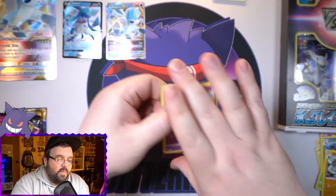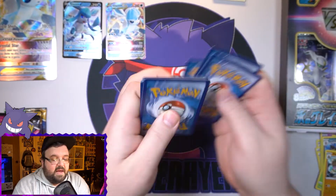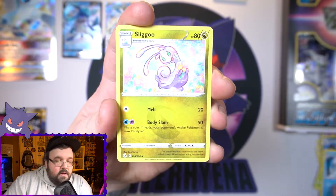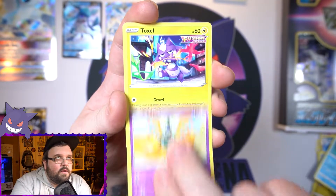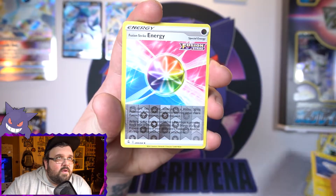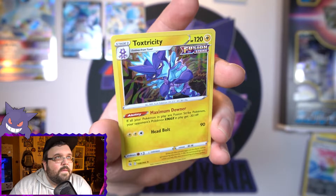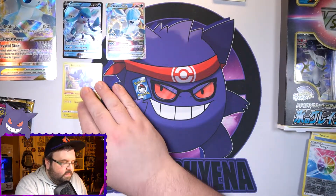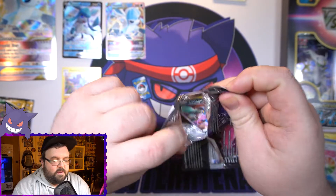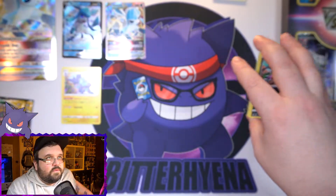Fusion Strike — let's go, I want that Gengar card so bad. We've had some pretty good luck with Fusion Strikes; first pack I got that Mew V alt art. We've got Galarian Darmanitan, a Sliggoo, Clawitzer — been a while since I've seen you — a Sigilyph, a Toxel, a Totodile, a Bunnelby, a Tynamo, the Yamper card. A reverse Fusion Strike Energy and a hollow Toxtricity — finally getting a hollow out of the English set.